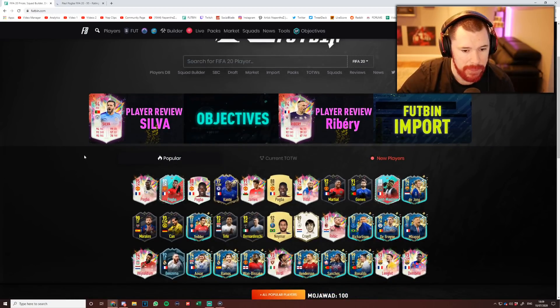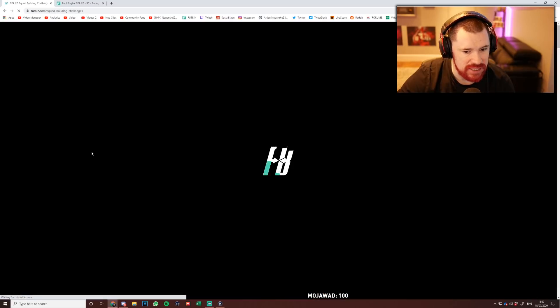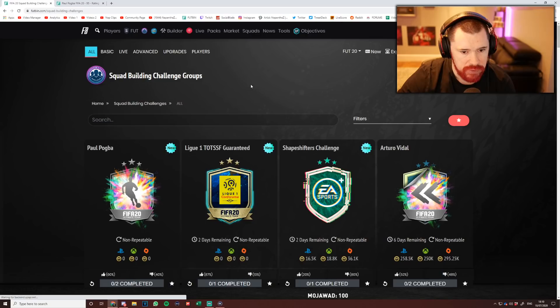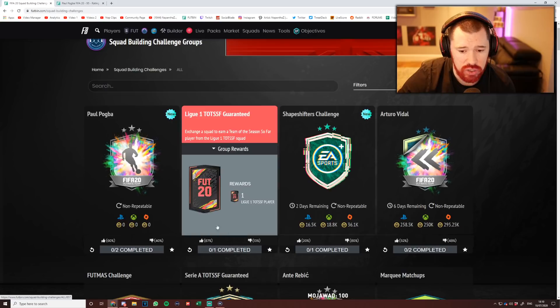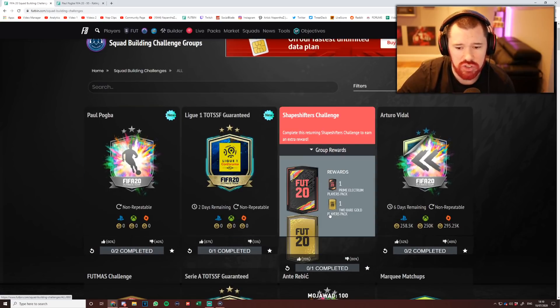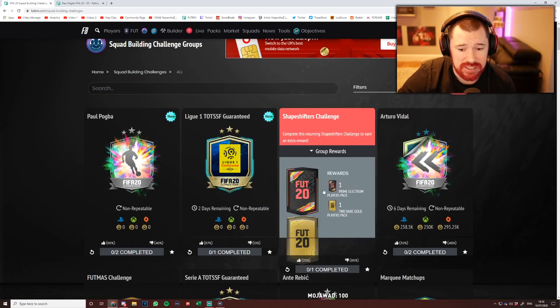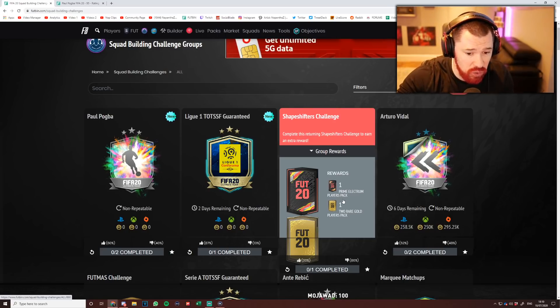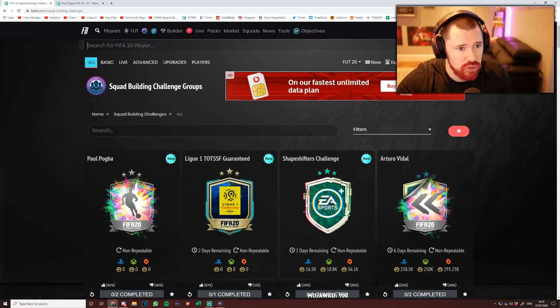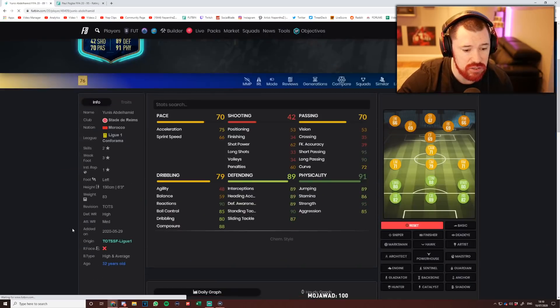So we've got Paul Pogba coming in. We've also got a couple of new other bits of content here today, which is the Guaranteed Team of the Season So Far pack, which is going to cost you about 70k. The Shapeshifters challenge is coming in at almost 20,000 coins and gives you a Prime Election players pack and two Rare Gold players packs. It's just not worth it.